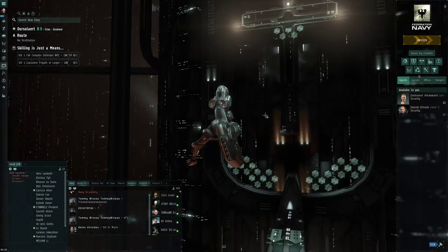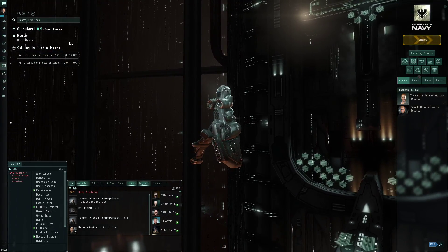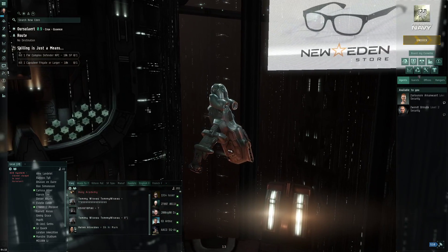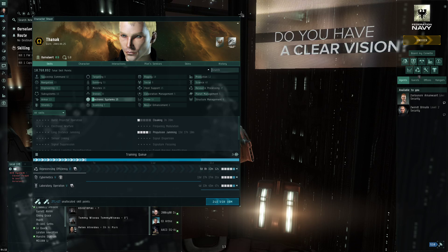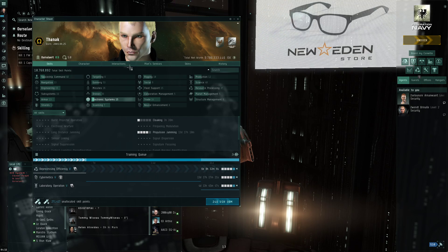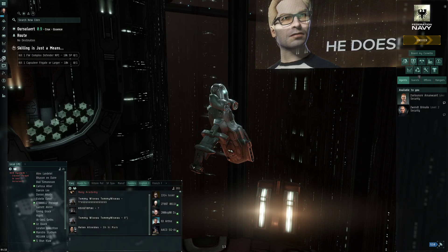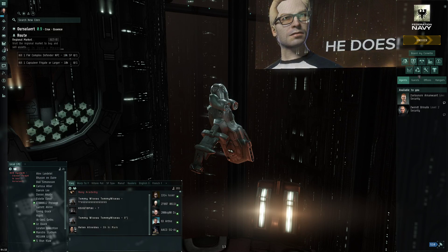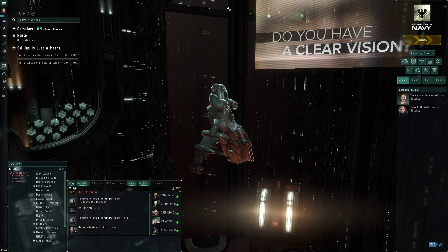I'm an Elite Dangerous player and I like the flight mechanics of that game. EVE Online is more like click on your ship and go there. I don't really like flying the ship, but I like the skill system, I like building ships, I like the economy in EVE, I like trading, I like the depth of the systems. There's a lot I like - just not flying ships. Industry is what I really want to do.